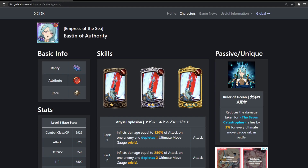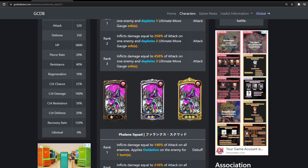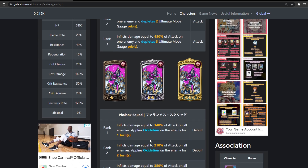Overall they're pretty decent, except Margaret completely counters Easton — there's no way around it. She has a deplete ultimate gauge orb which is cool, and she has an Oxidation card which is new. Oxidation ranks down enemy skills at the end of the enemy's turn, and for every skill ranked down it inflicts damage equal to 10% of max HP. But it's not that great especially because Margaret can cleanse it, similar to the green Goether debuff where it goes away at the end of the enemy's turn. At rank three it goes up to 30% of max HP, so it's decent but not great.